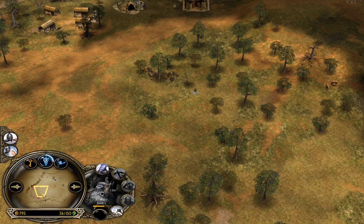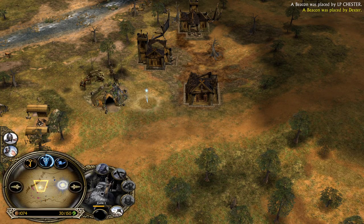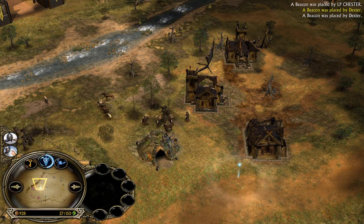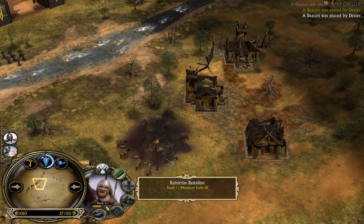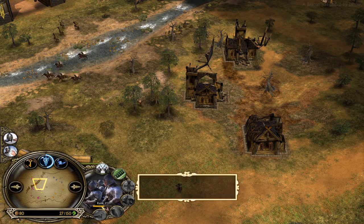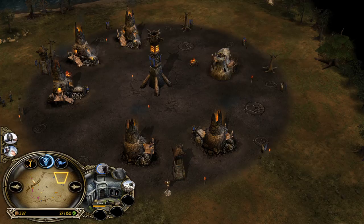Lurtz is much more efficient against Rohan because Rohirrim are much easier to kill for Lurtz than Gondorites. LP Chester is pinging — I think they're gonna use WarChant here. The Gondorites are coming now from Dexter, so Rohan is asking for WarChant. The Gondorites get buffed. Even with the buff, the Rohirrim are already damaged and won't win the 1v1 skirmish. The money is split and Gondor player secured the last hit. The second Gondorite is already on the field and he's going for a third.